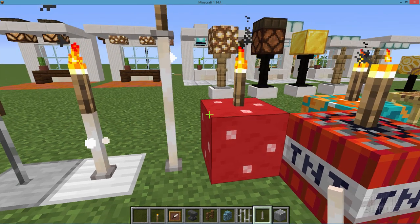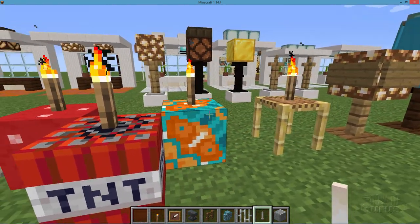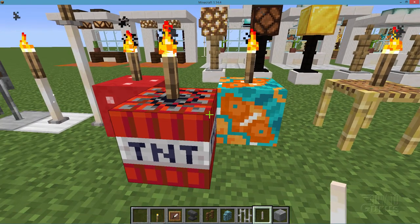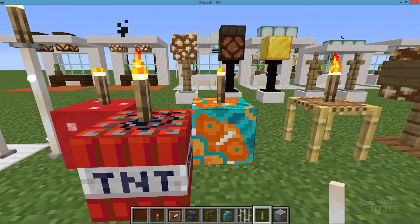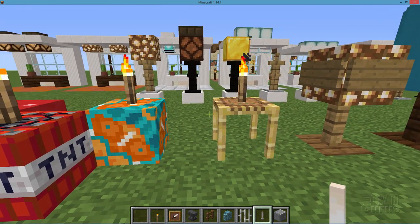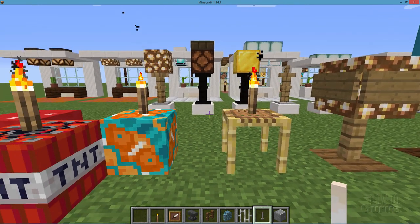Something else you can do with torches is use them on boxes — the ones in the back look like presents with a candle on top. And of course TNT with your torch gives you a lit fuse effect. Torches also work out very nicely on bamboo scaffolding, which looks like a nice little table with a torch on top.